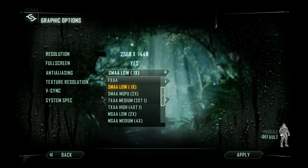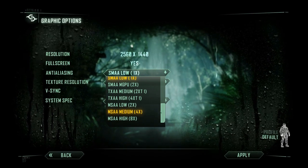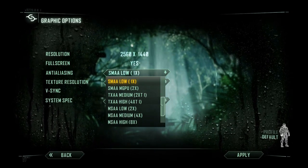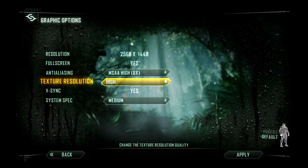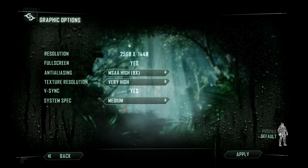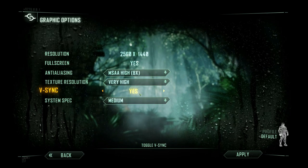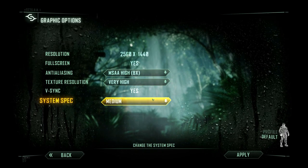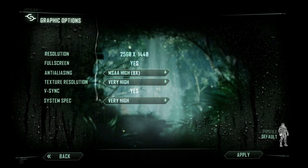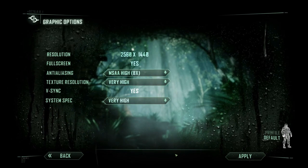In terms of anti-aliasing, you've got all sorts of different things you can go with. There's a lot of debate on which one's the best, but I can pretty much max it out on my computer, so I'm going to go with the best I can. Texture resolution: very high. V-Sync I'll keep on because I am able to go at a higher V-Sync. And system spec, I will go very high. I think before they used to be ultra, maximum, things like that. So let's apply this.